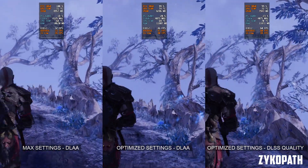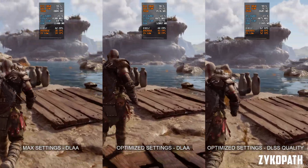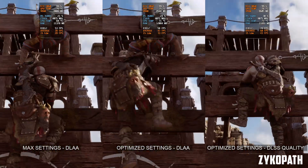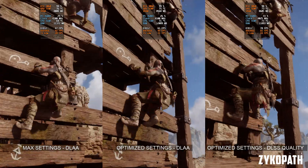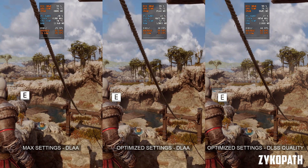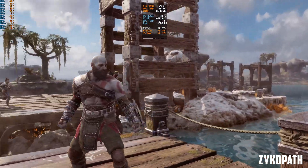Now let's move to another area — the second area in the game. My FPS basically got cut in half when reaching this area. This is where you should benchmark your performance. Max settings at native 1440p averaged around 30 to 40 FPS with quite noticeable drops below 30 FPS. Using the optimized settings still at native 1440p increased the average FPS to around 40 to 50 FPS. It's definitely not as big of a boost as in the Mystic Gateway area. Using DLSS quality further improved performance to around 60 FPS on average. There are still a lot of FPS drops, as this game after the first area is really unoptimized and performance is unbalanced across all levels.